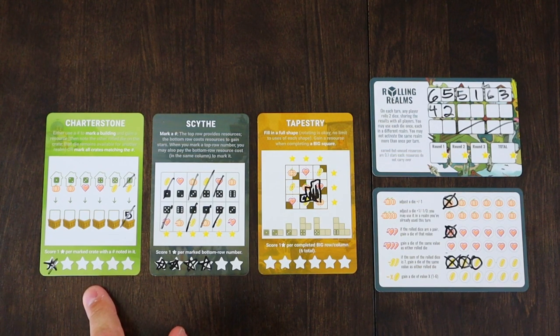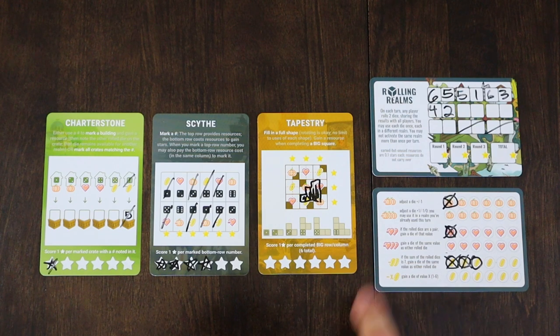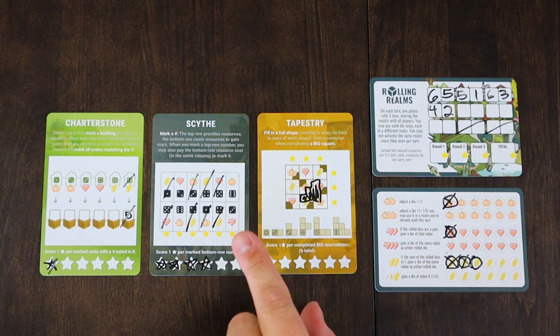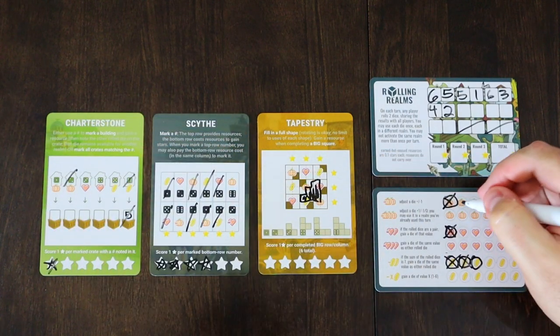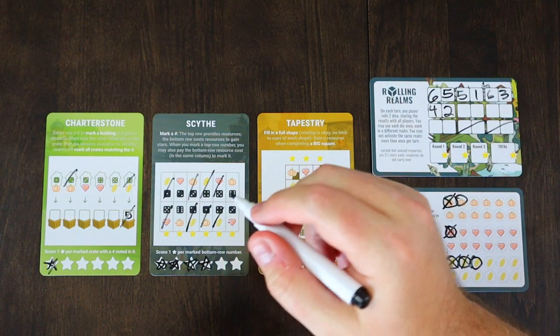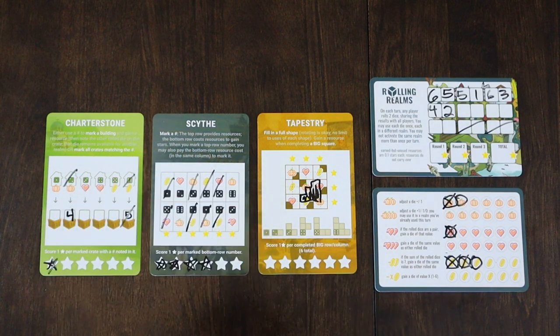For the 2, I could get a pumpkin and write a box in. I already used Scythe. I have a hard time making anything happen in Tapestry because of how to get the stars — you have to fill a row or a column — so I feel drawn to trying to get the stars elsewhere because they feel a little bit easier. I'm going to use this 2 in Charterstone, get a pumpkin, and write a 4 in the box. We used both the 4 and the 2, so we're on to turn 5.